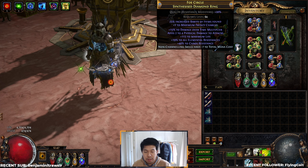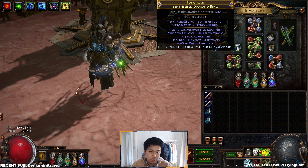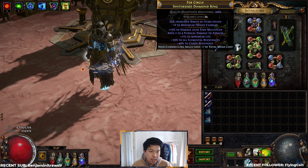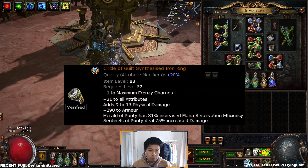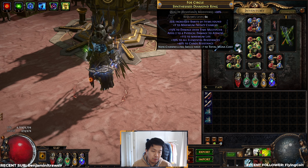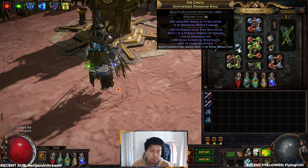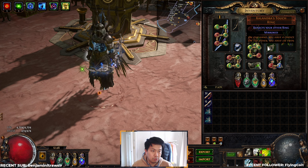This is a plus-one max frenzy charge synthesis base ring. I've crafted this with pretty much everything you'd want on the build: Chaos Res, All Res, Life, Dexterity, and Damage over Time Multi. You don't have to go for a ring like this — you can easily get away with a Circle of Guilt, which is the synthesis ring for Herald of Purity. Just look for one with a plus-one max frenzy. They essentially do the same thing in terms of damage. The only difference is that you have to pick up resists everywhere else, potentially on your quiver or amulet. This ring just puts less pressure on the rest of the gear.